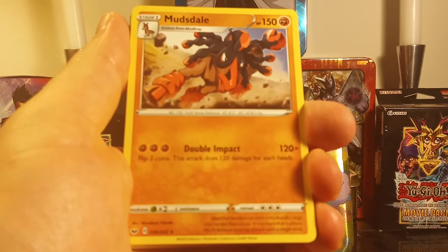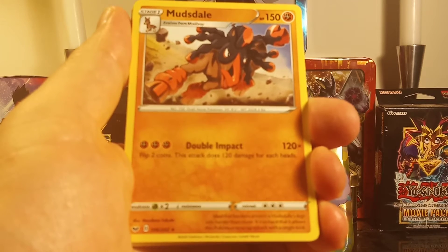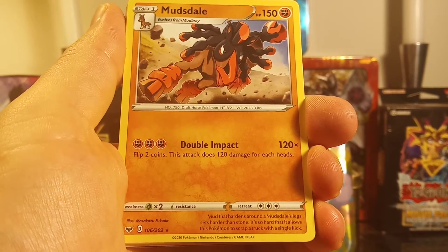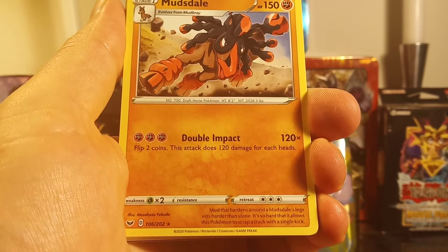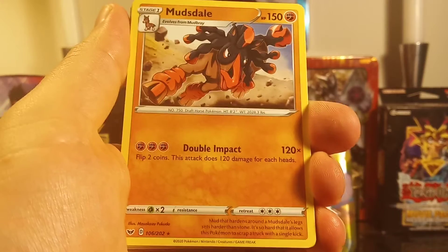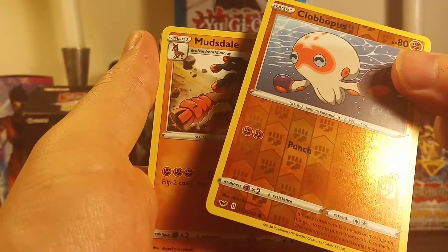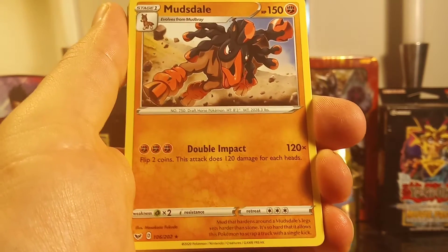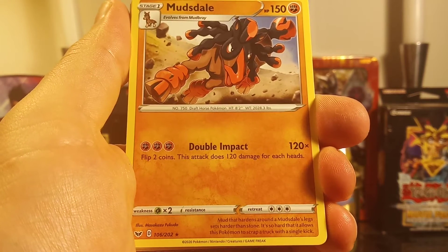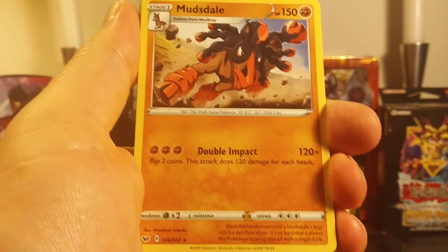Mudsdale — nice! Evolves from Mudbray. HP 150 — this is decent. Double Impact: flip two coins, this attack does 120 damage for each heads. Ooh, this is a great card to get. It would have been nice if this had been the Reverse Holo with that awesome cool alternate art on the back — it had all the fighting Pokemon symbols. Mud that hardens around a Mudsdale's legs gets harder than stone — so hard that it allows this Pokemon to scrape a truck with a single kick.